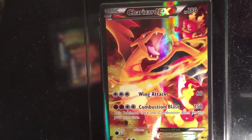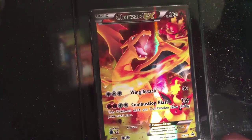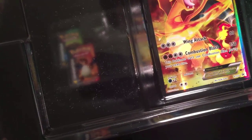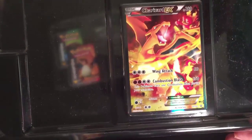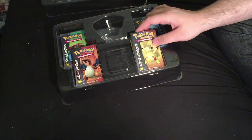Then we have the EX Charizard card, which has three colors for Wing Attack — that's 60 damage, not bad. And then you have Combustion Flame, where this Pokemon can't use Combustion Flame during your next round. So it's basically a better version of X-Blast for Xerneas with the same cost, but I think it does more damage than X-Blast. I'll double check that.